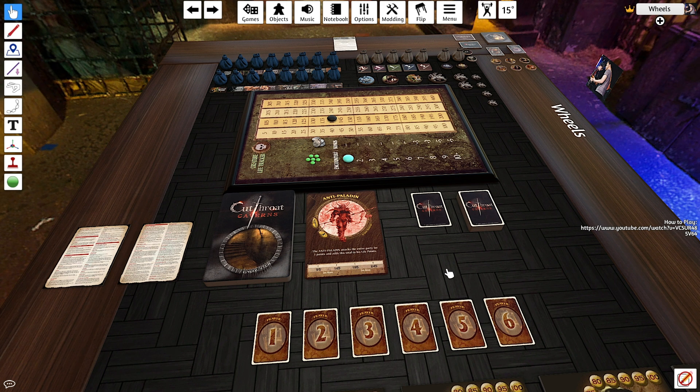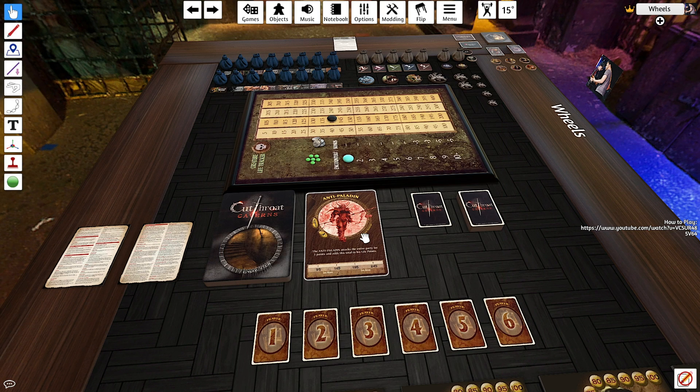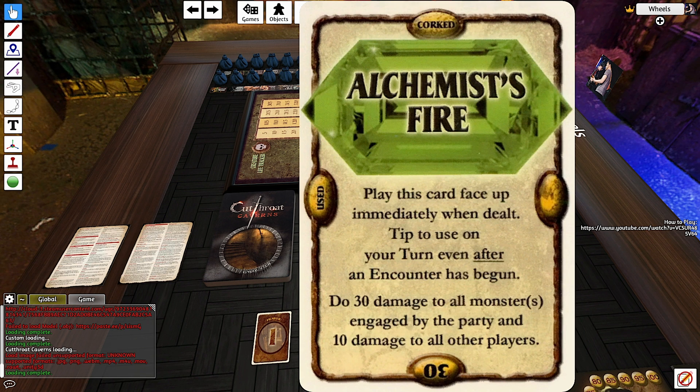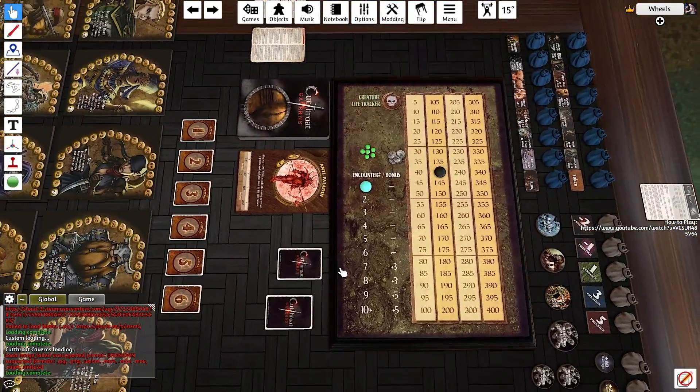If you're struggling to read things in your game, you can get an on-screen preview of anything that you mouse over by holding the ALT key, or OPTION key on Mac. Once it's up, you can also scroll with your mouse wheel or trackpad to increase the size of the preview. You can also hold ALT and SHIFT to peek at the underside of an object or card, which is handy for taking sneak peeks at hidden information without having to drag it into your hand and show other players.